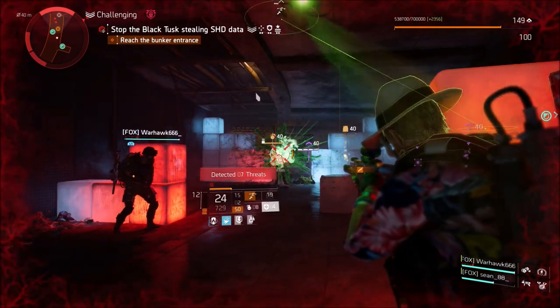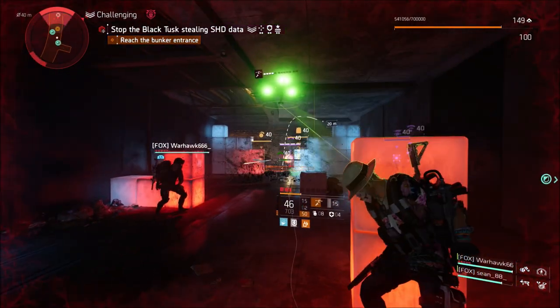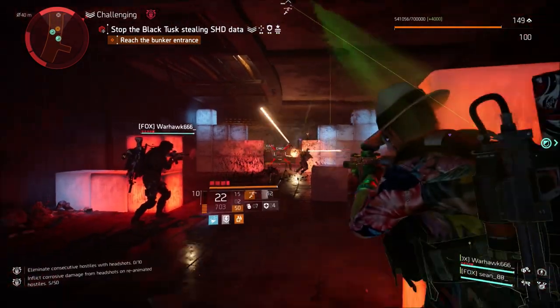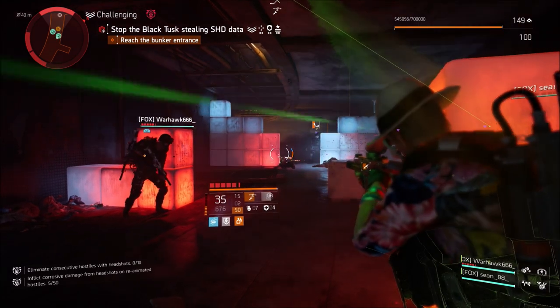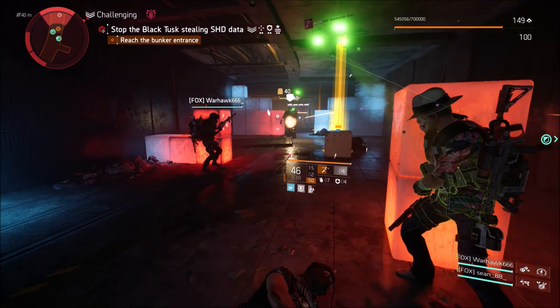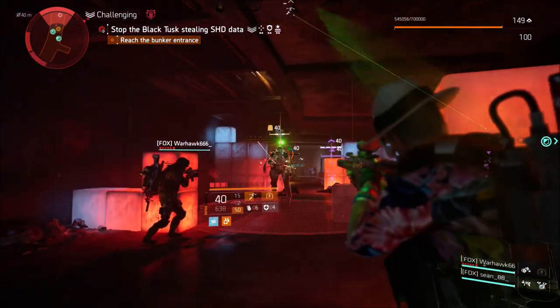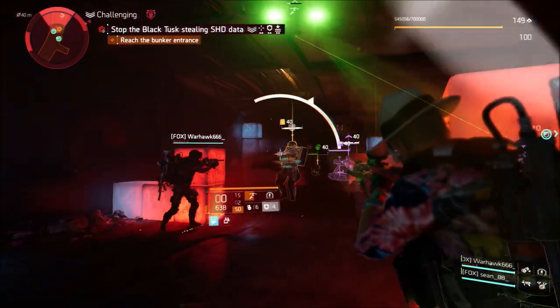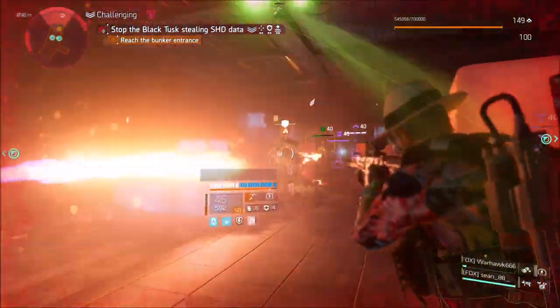The new raid, Operation Iron Horse, will be available at the end of the month on June 30th. There will be a level 40 and a level 30 version. The level 40 version will be out first on June 30th, and then the level 30 version will follow the next coming week. Discovery mode will not be available in the new raid until a later date.